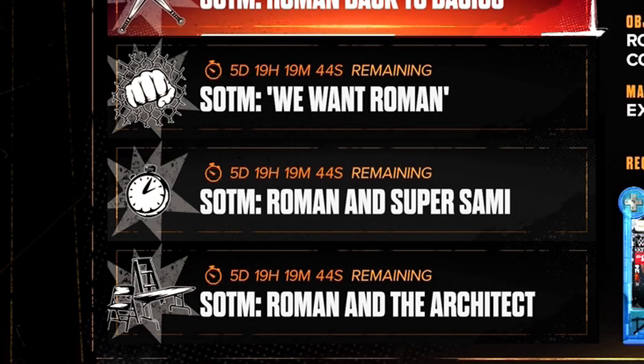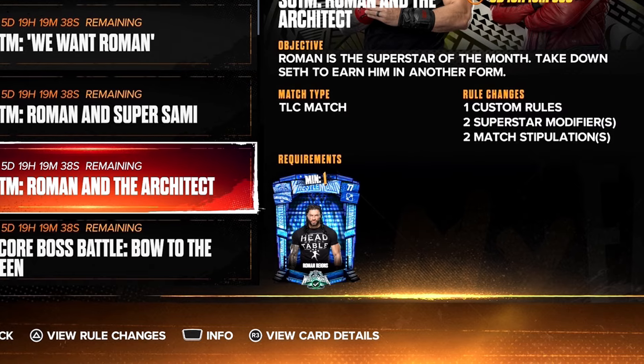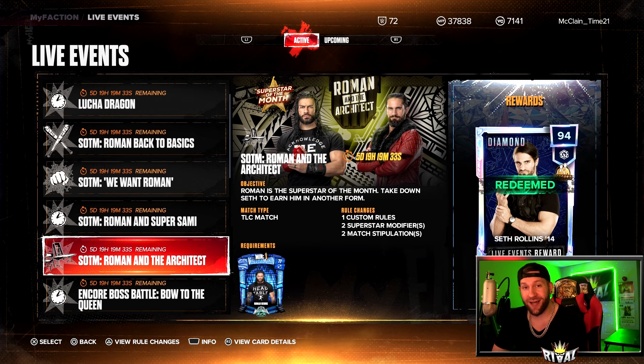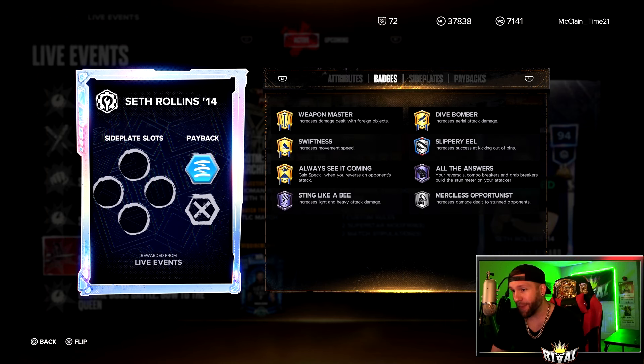We take a look at the live events, going down to Superstar of the Month — Roman and the Architect. The card requirement for this is a WrestleMania Sapphire Roman Reigns. If you did not get lucky in a pack, there is a card market where you can snag them.